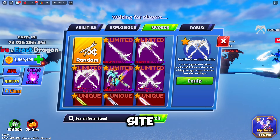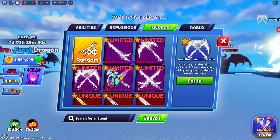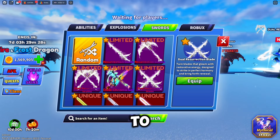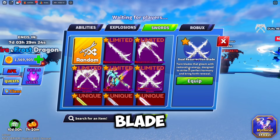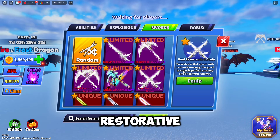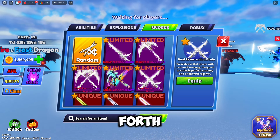Next, here we got the Dual Resurrection Scythe: 'A pair of scythes that mirror each other in form and function, slicing through despair to resurrection and hope.' Dual Resurrection Blade: 'Twin blades that gleam with restorative energy, designed to strike in perfect harmony and bring forth renewal.'